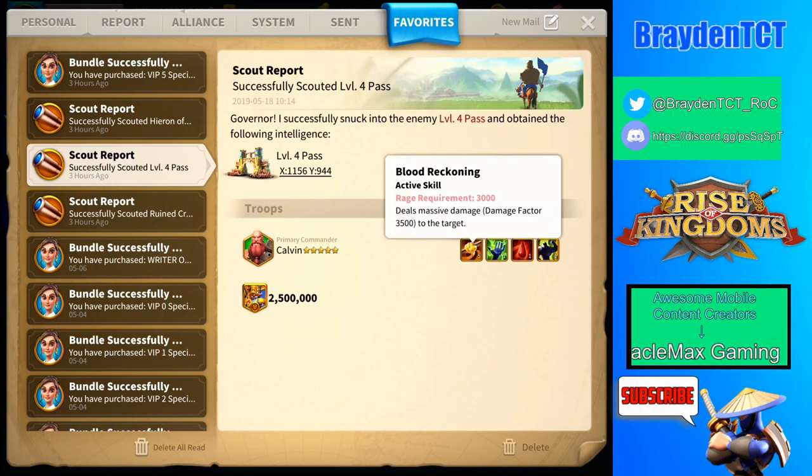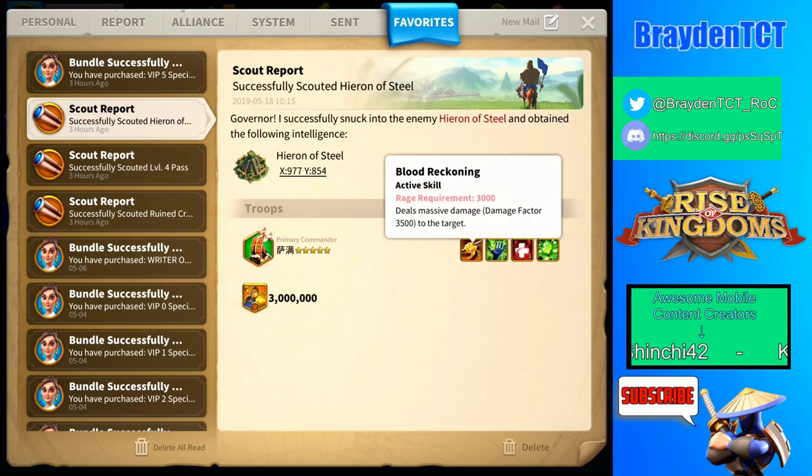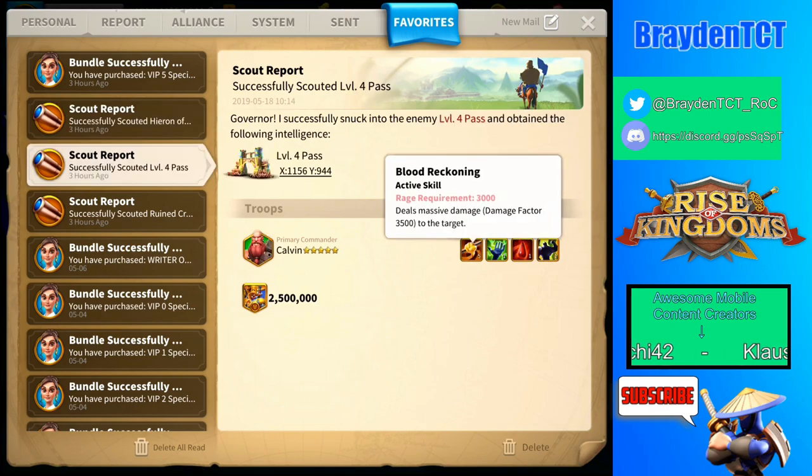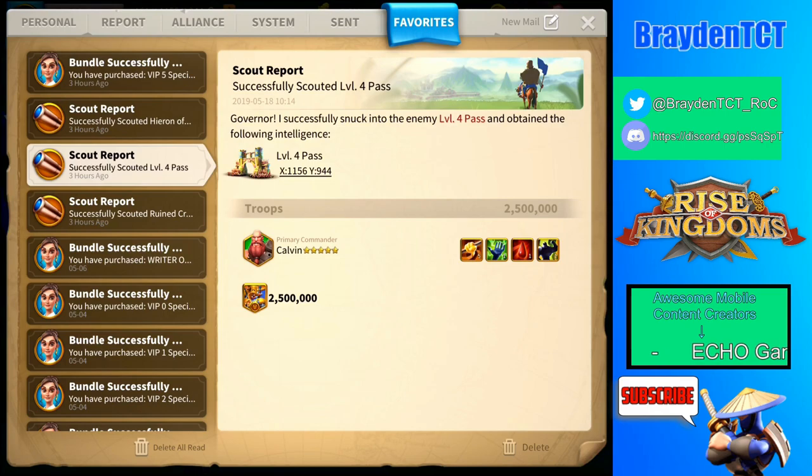It has a direct damage factor of three thousand five hundred. I did a video on the Heroion of Steel, and you guys can check that out. It has about the same direct damage factor, but this one's skills aren't quite as strong as the Heroion's. Obviously, since this one has two million five hundred thousand t5 troops compared to three million, the overall threat is somewhat less.